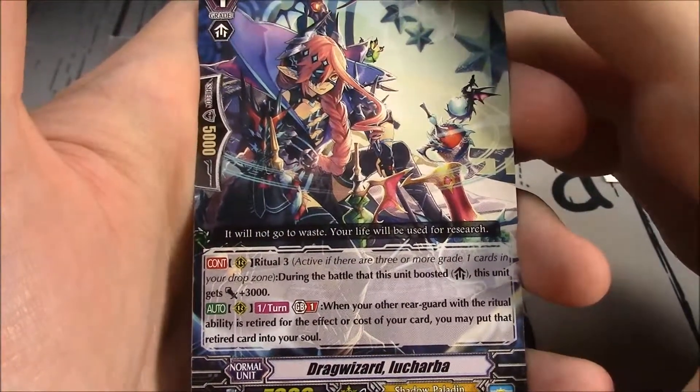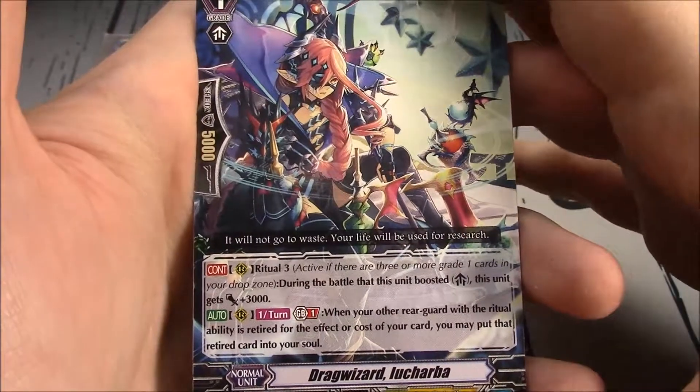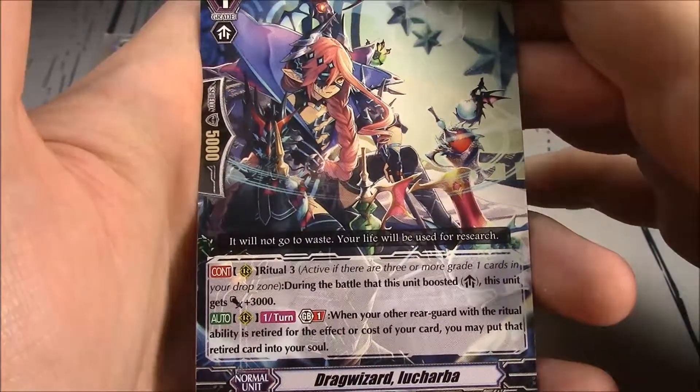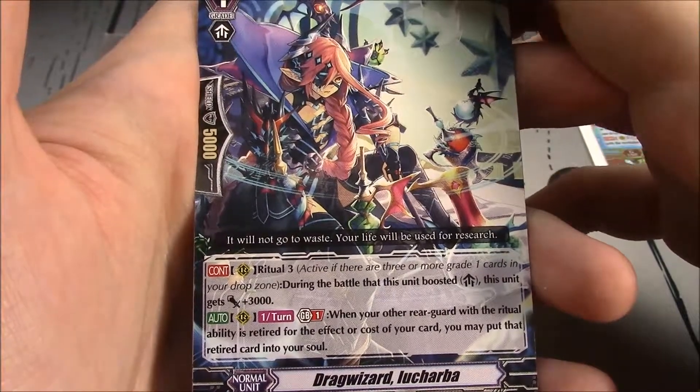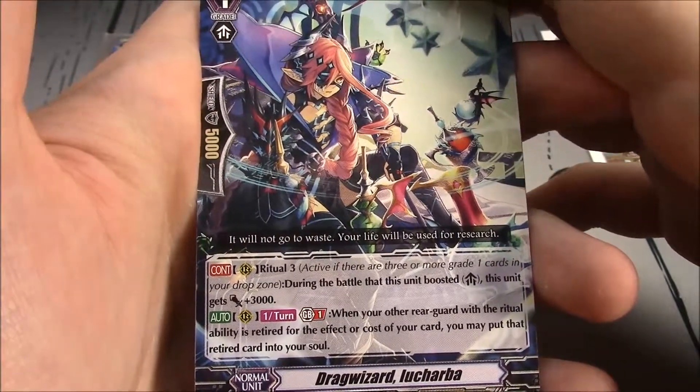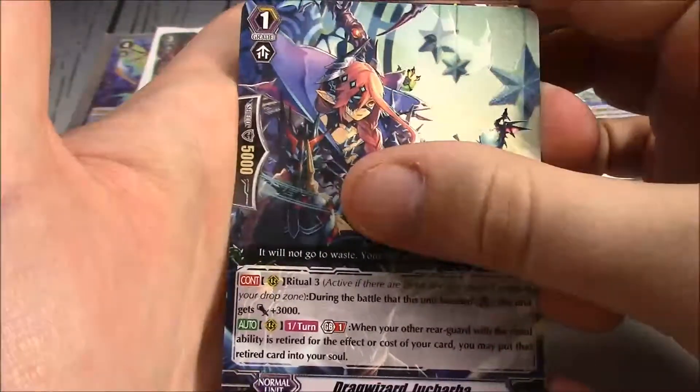Drag Wizard Luchardaba — Ritual 3. During the battle this unit boosted, this unit gets plus 3k. GB1, once per turn from rearguard: when another rearguard with a ritual ability is retired for the effect or cost of your card, you may put that retired card into your soul.